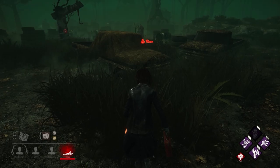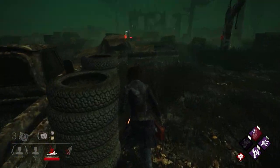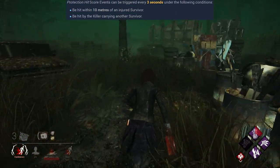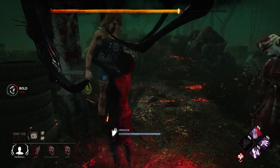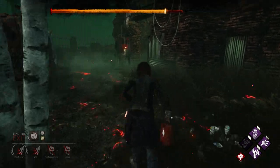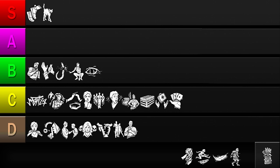Next up is Metal of Man. This perk allows you to ignore damage that would normally down you after taking 3 protection hits. While being able to take an extra hit sounds game-breaking, there are quite a few conditions to meet. You can't just get hit by the killer to gain stacks — you have to take protection hits, defined as hits taken while the killer is carrying an ally, or hits taken with an injured ally within 10 meters. Those are pretty strict conditions requiring a very altruistic playstyle. There is also the penalty of the killer being able to see your aura after using it, which seems like an unnecessary punishment given how much you have to do to activate it. So while Metal of Man's effect is powerful, I'll be putting it in the D tier.